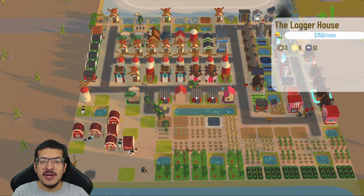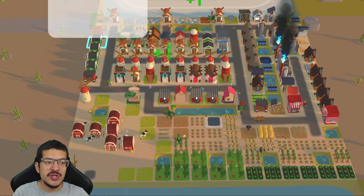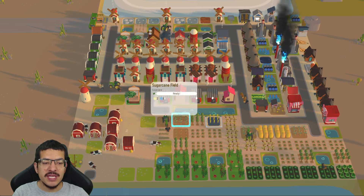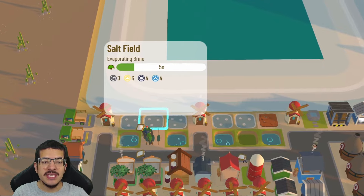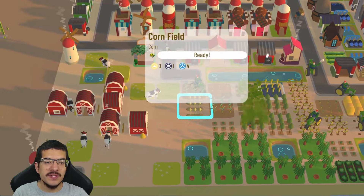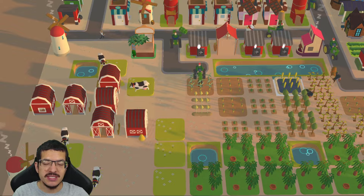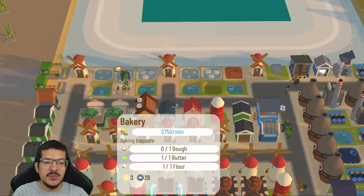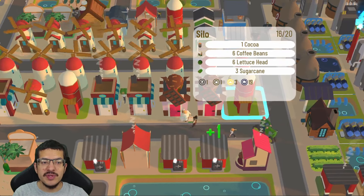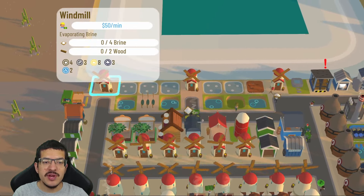Starting with windmill crafts — flour, sugar, salt, and cornstarch. There are six logger houses picking up wood from 14 tree farms and six tractors picking up crops. There are two wheat fields, five sugarcane fields, and five salt fields next to the ocean to have the three passive salty needed to craft brine on a green craft timer. One corn field is impacted by one shade to halve its production. Three silos store all the crops.